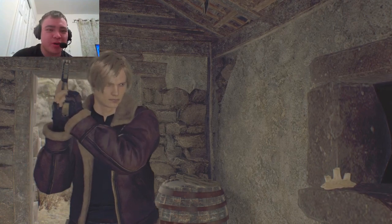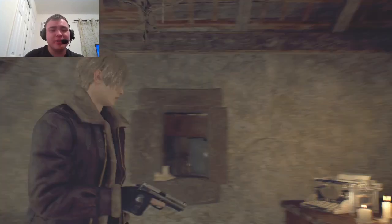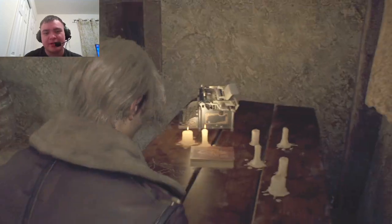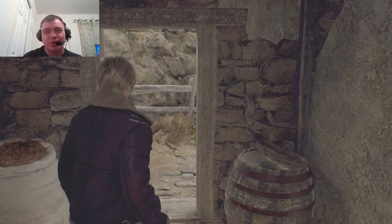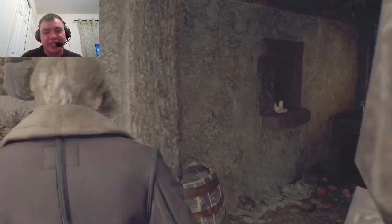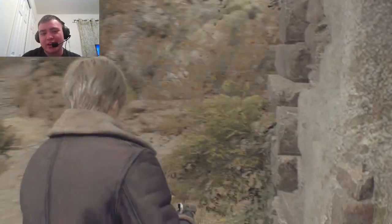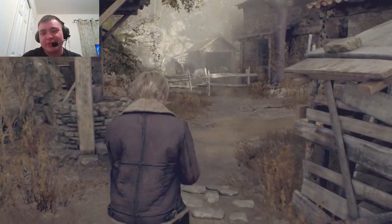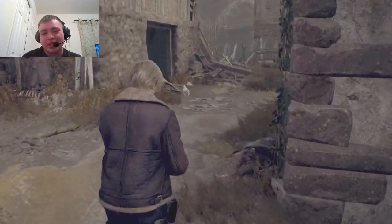Hey guys, it's Jason and welcome to part two of my playthrough on Resident Evil 4 Remake. That's right. We finished Separate Ways and I promised you guys that I will continue my playthrough on the main game. Welcome back to the main game. In the last video we fought through a horde of villagers and we got the bingo line, so now we can set out on our mission to rescue the president's daughter Ashley Graham. But we have some obstacles to get through — more villagers. Let's keep going, shall we?